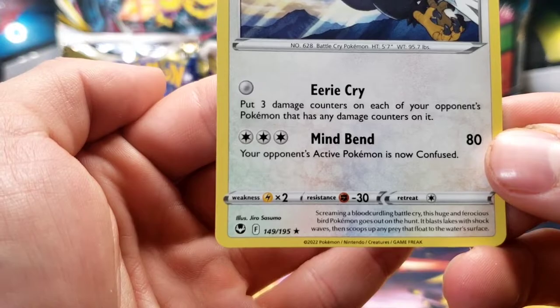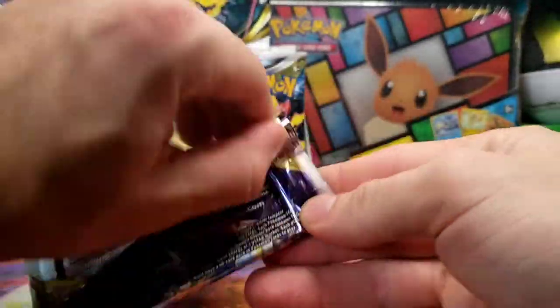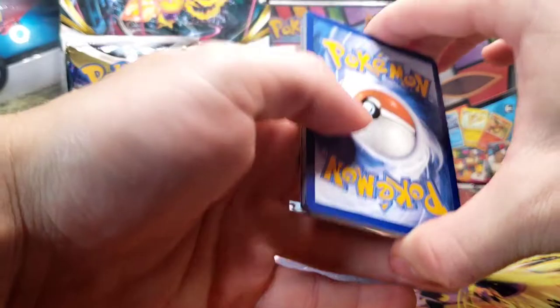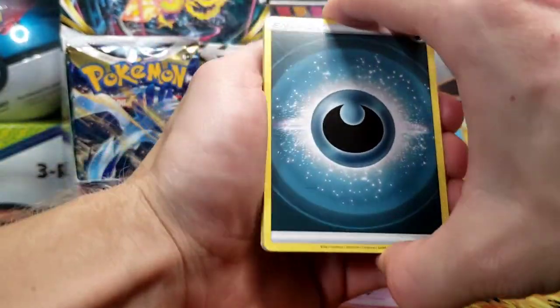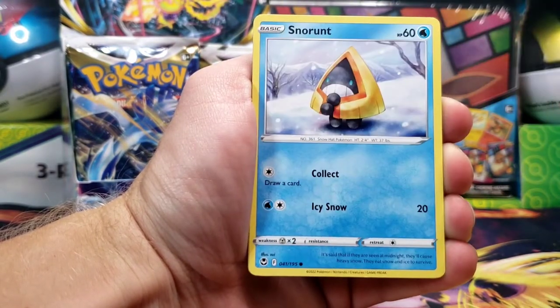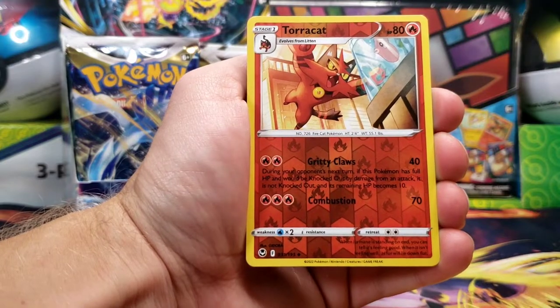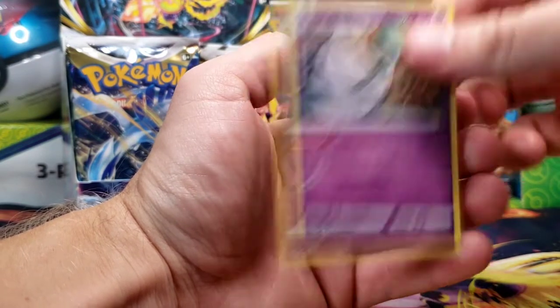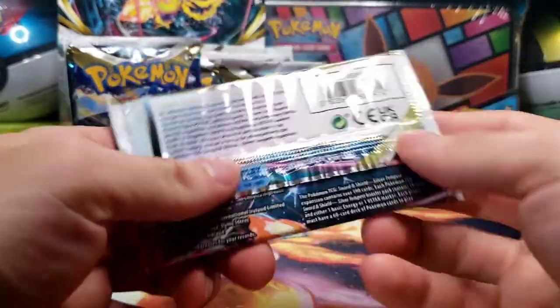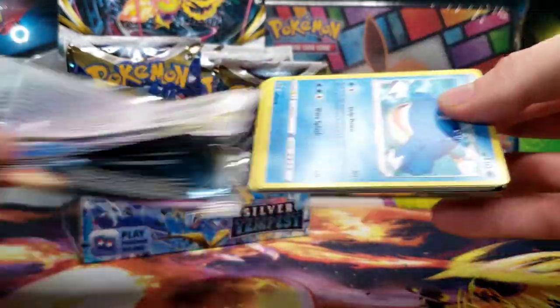There we go — there is the set symbol for our Silver Tempest set, and pack number three with Lugia. The set did release this past Friday, which was November 11th and Veterans Day, so thank you to everyone here in America who has served. We got Darkness Energy, Honchkrow, Raichu, Ferrothorn, Snorunt, Sandile, Fennekin, Murkrow, Beldum, Torracat Reverse, and Gardevoir non-holo. Just a holo so far, nothing even from the Trainer Gallery, but I suppose this is a good few packs to see some of the artwork.